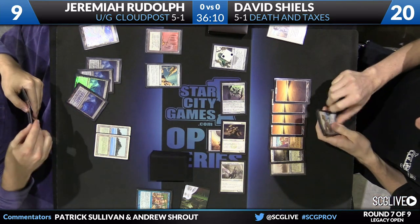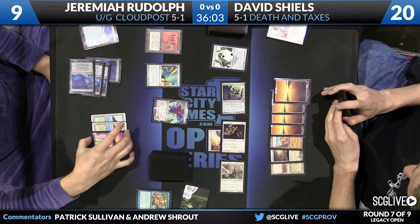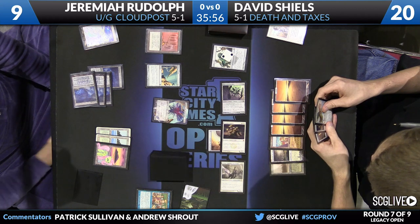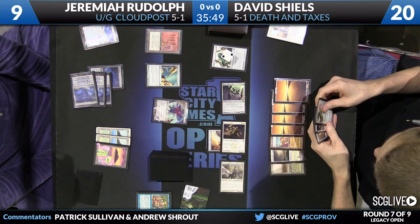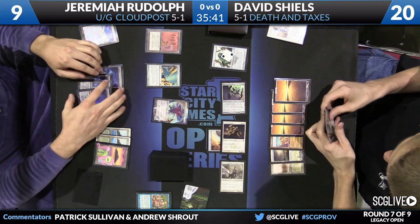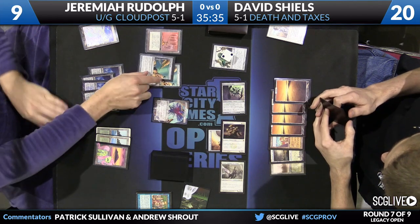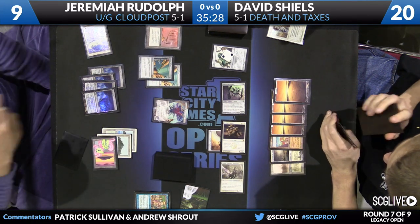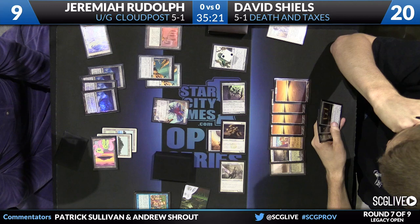He just drew the Emrakul. There's a hard cast Emrakul — this isn't through Show and Tell, so Karakas provides David no defense. And Jeremiah announces the Annihilator trigger — he's going to untap and draw. Dave Shields does have a Karakas, but that doesn't really help against an Emrakul that can simply be re-hard cast. In theory, Karakas plus Emrakul is something Jeremiah's deck is trying to do — and after this attack, we may actually see him go for that to try and set up an infinite turn loop.